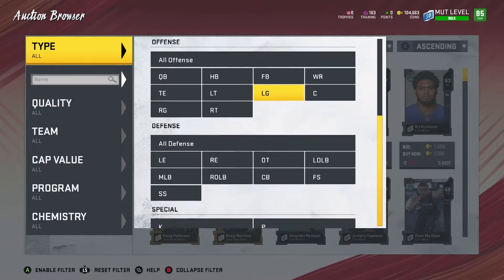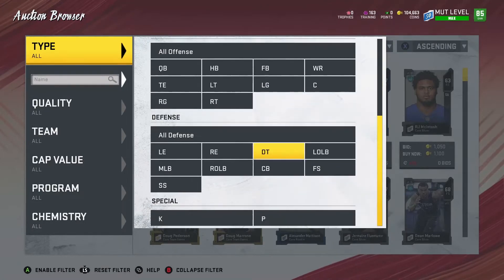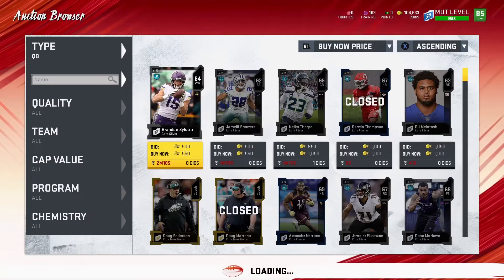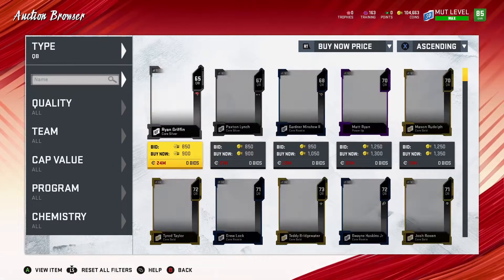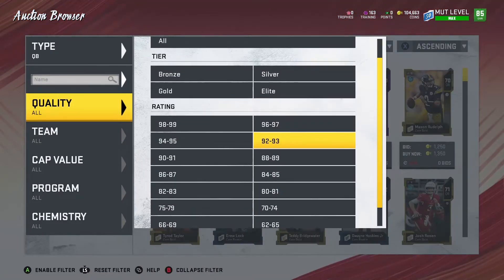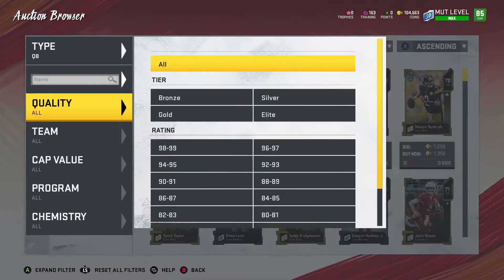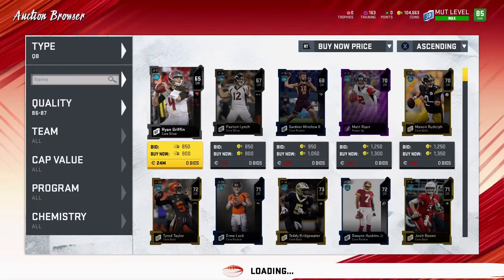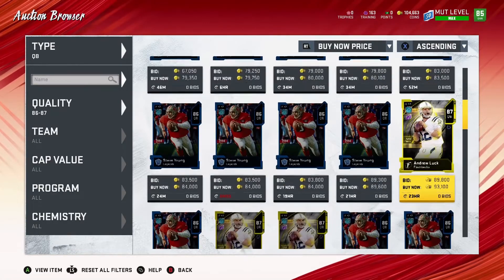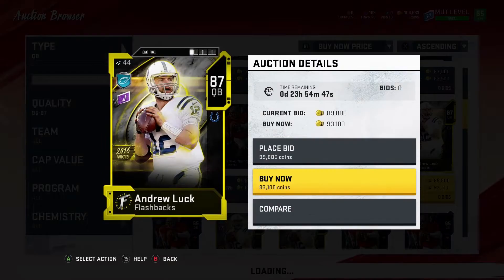If you haven't seen the Andrew Luck gameplay, go check it out on the Madden 20 playlist. That card was good — the guy was throwing dots, it was pretty decent and I enjoyed it. So here he is at 93,000 coins. He was actually cheaper before, so we're going to go ahead and snatch him up before he goes for more.